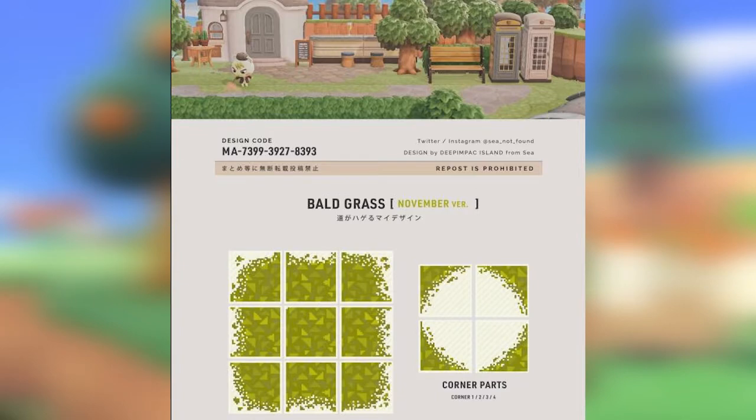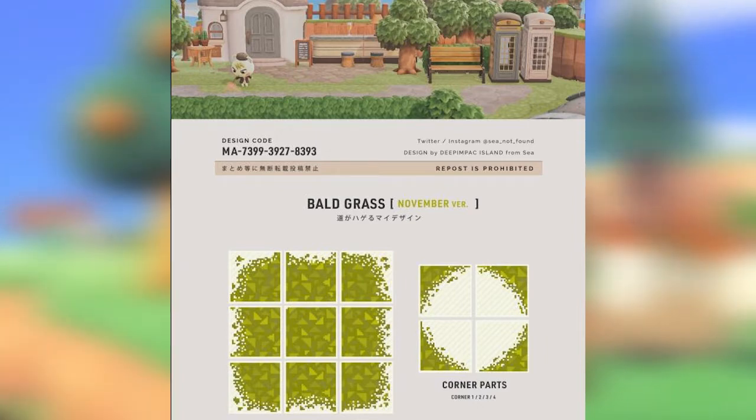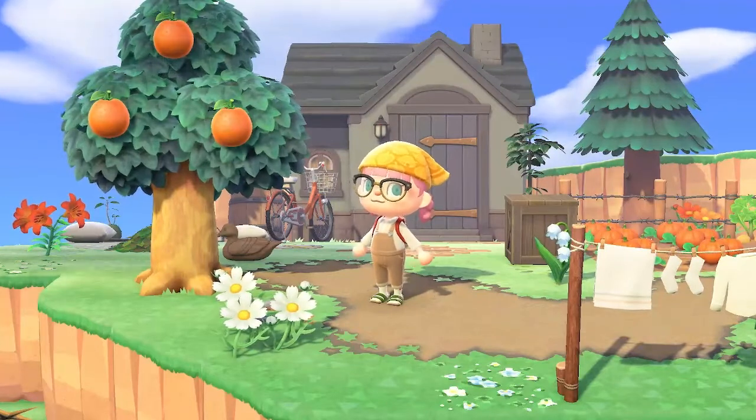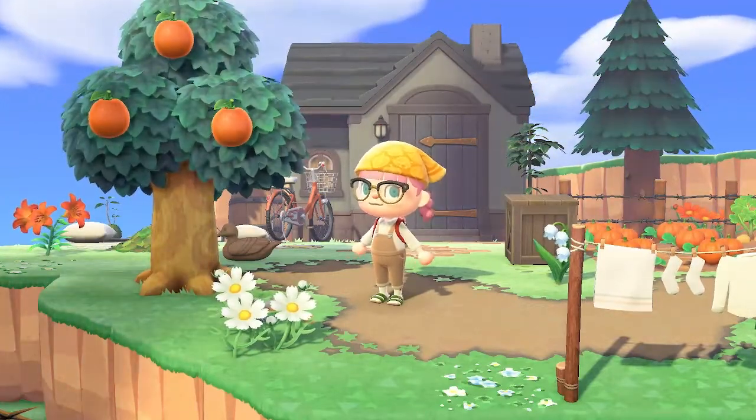Next up we have this bald grass — it says the November version so there may be updates to this one and this is by Sea Not Found. This is a really cool path. It is pretty much the flooring of the game and you can use this to either just make your own path or have the in-game path and then use this to make it really cool. We have very little design options with the regular in-game path so using these custom paths to decorate really helps.